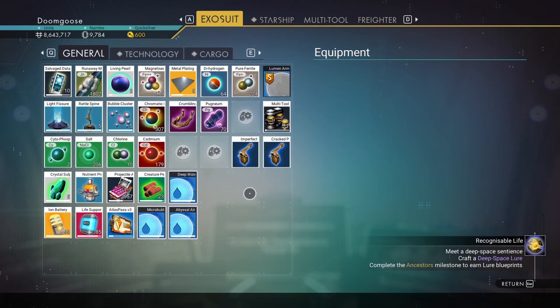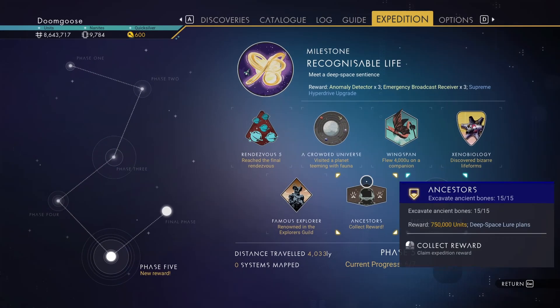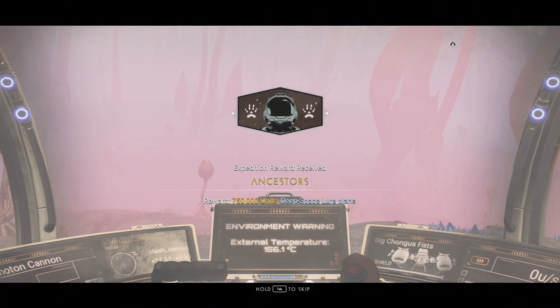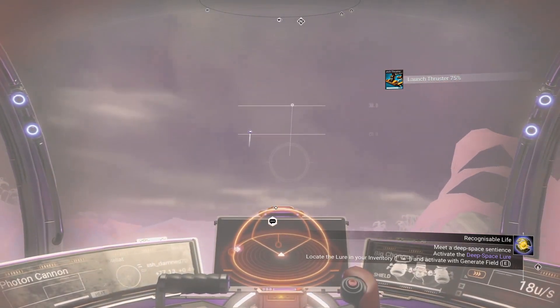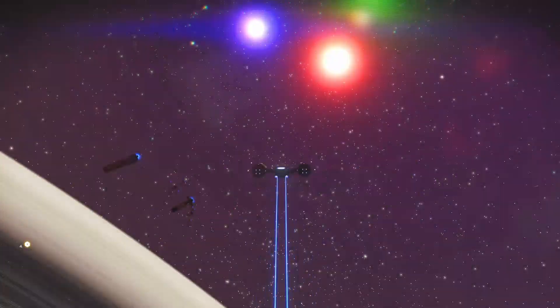We got fancier music for this one — I'm a fan. Big Jungus Fist, come here — my face is melting. Am I the only person who wishes you could shift the camera over the left shoulder instead of the right all the time? Maybe it's because I'm a left-handed person. Let's move some things around and free up some space. I would put this in my freighter except I can't, because my freighter can't come here. There we go — Deep Space Lure: a single-use device for locating a Deep Space Gaseous Sentience. We're going to start that. 750,000 units and the Deep Space Lure of Lanes. Let's get up into space.